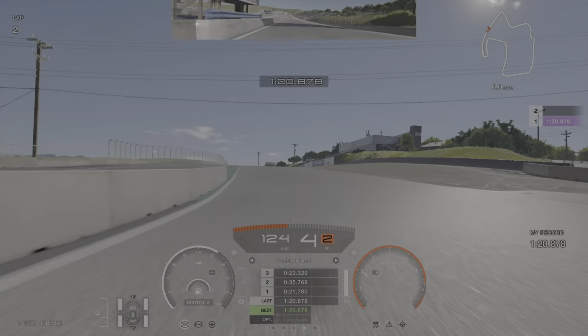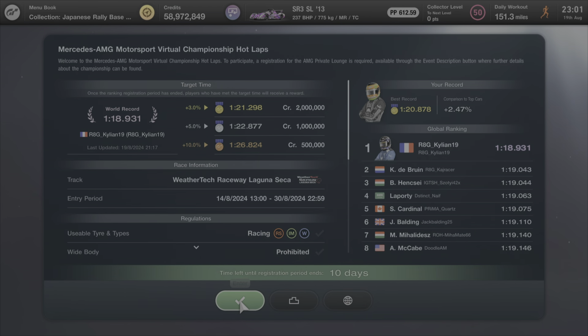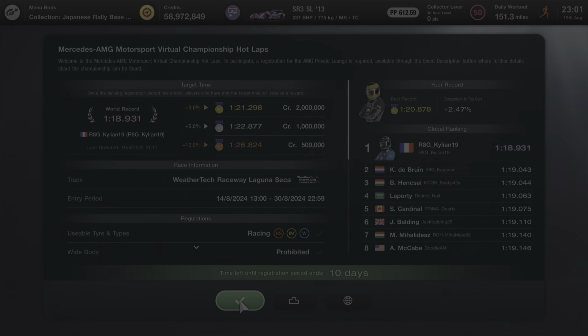That's the lap. Like I said, this can be quite a difficult lap to get. We've come across the line at 120.878, which I do think is good enough for gold — the gold target is 121.2 — so we're about four tenths clear. The board record is 118.9, absolutely flying. Those are the top drivers around here looking to qualify for that Mercedes AMG online virtual event.